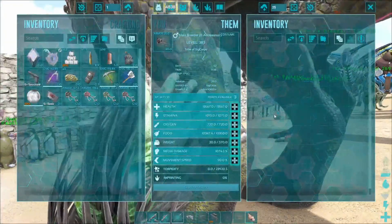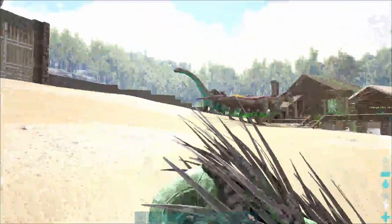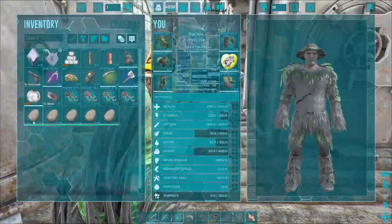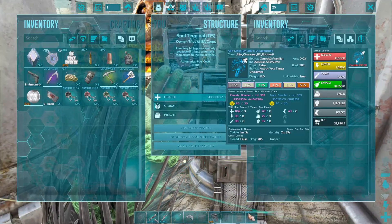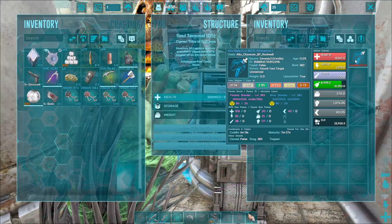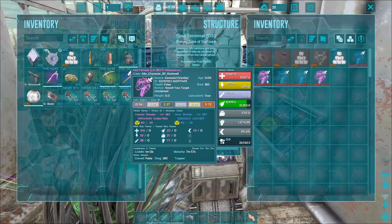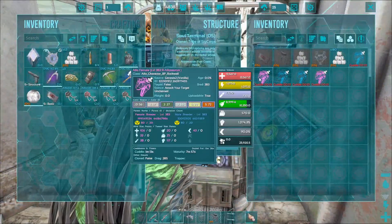Unimprinted, we're at 106 health and 117 melee, so we're starting pre-imprint with 13.5k health and 1074 melee pre-imprint — big difference. That's another 36 levels on health and 40 levels on melee. These guys are fully mutated — you can see 20/20 mutation counts. They're fully imprinted.